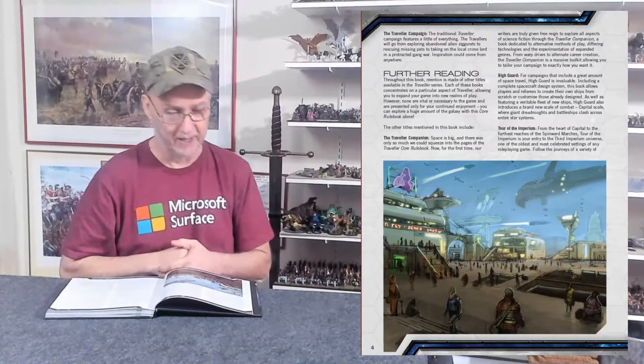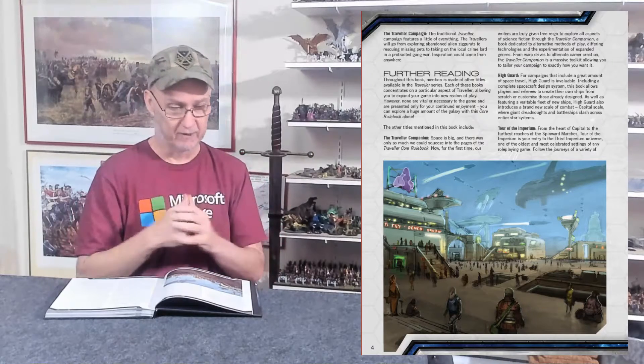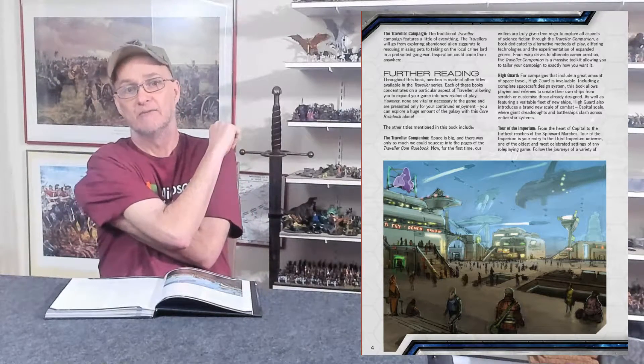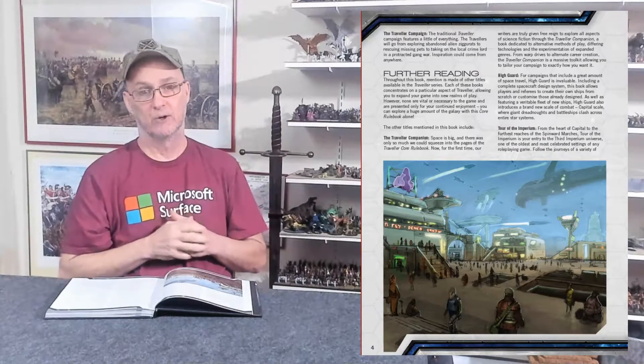Another option is what's called the Traveller campaign — traditional Traveller — where you get patrons that ask you to do missions and you basically become like a D&D adventurer. They call it a Traveller. It also talks about further reading — other books from Mongoose that might help you. And then we get to game conventions, which is important.